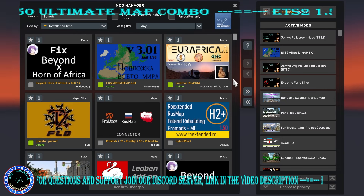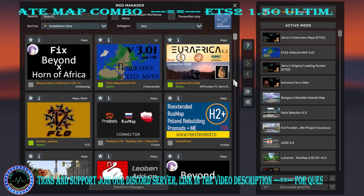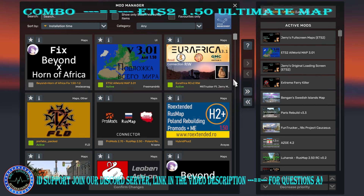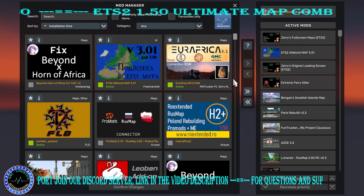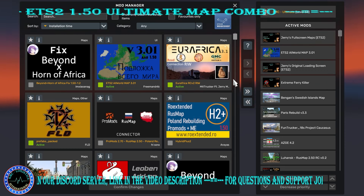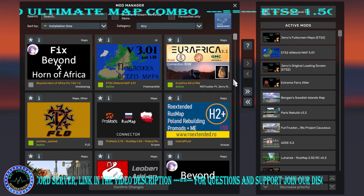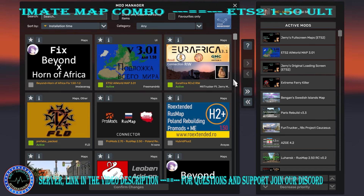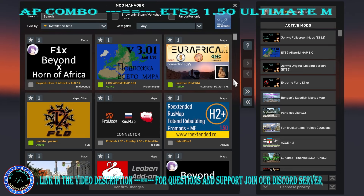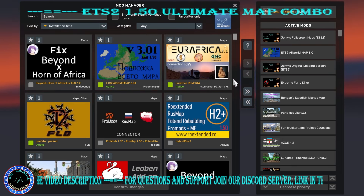Welcome to another video with the latest update of the Ultimate Map Combo for Euro Truck Simulator 2. This is Marian from GMC Logistics. In the first part of the video I will introduce you to the new filter system, and then we will show you the two variants of the load order that we have in place with this combo — where of course we have filters that make your life much easier. But before that, I need to give you a bit of instructions.